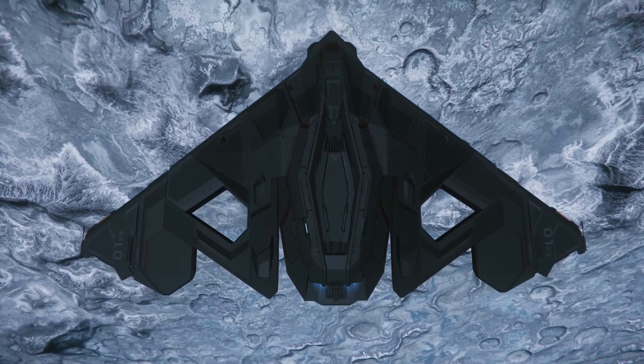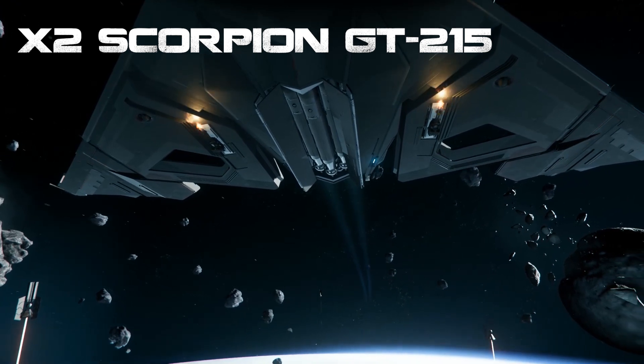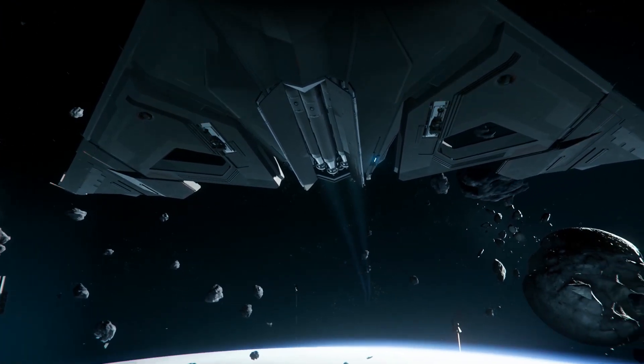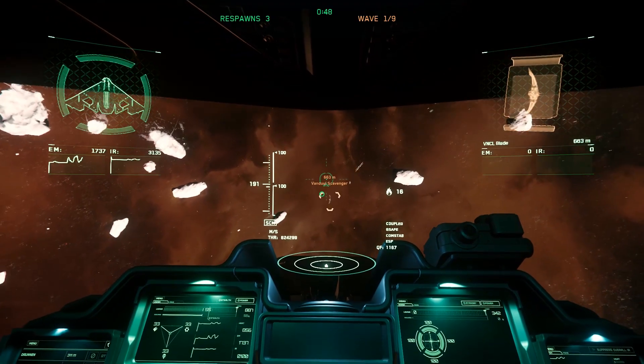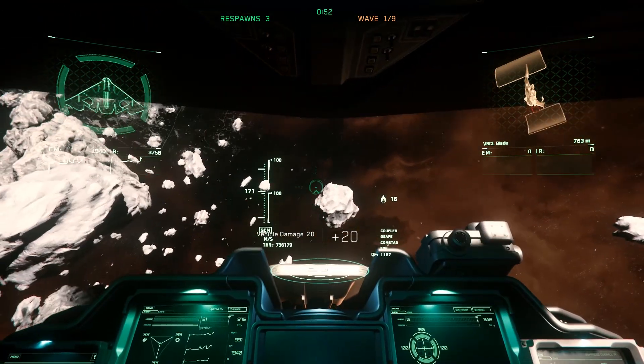As standard, it comes with a pair of size 2 Scorpion GT 215 Gatling guns. While these can tear holes in smaller opponents, they aren't so effective against medium to large targets, and you can often find yourself running out of ammo in prolonged engagements.